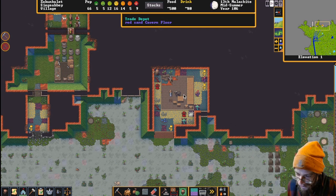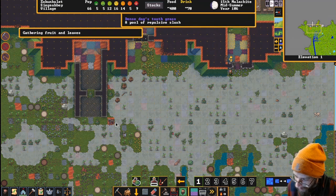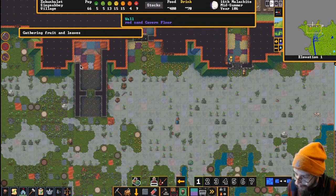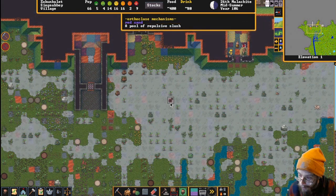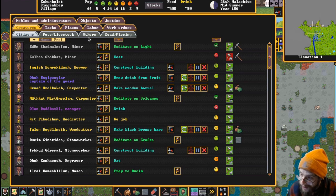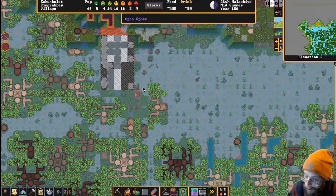Soon as that wall gets built they won't be able to pass through there. Someone getting on that gem window - an eight-year-old playing make-believe while building a gem window. There's a giant mantis - that's pretty scary. It's just flying around, maybe it'll fly off the map. They saw it and they're like 'get out of here, it's a giant mantis!' That floor almost wasn't able to get built in time. Oh no - fey mood, glass maker! Luckily we've got the glass magma furnace.